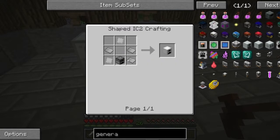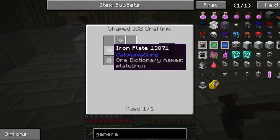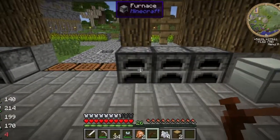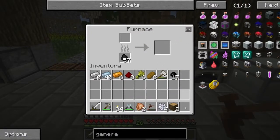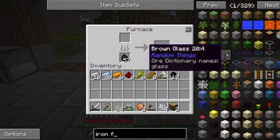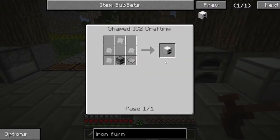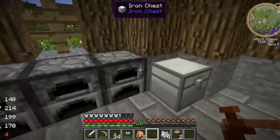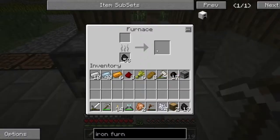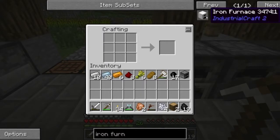Oh God, these are expensive. Industrial Craft used to be kind of a less expensive mod, now it's more expensive. It's going to take more mining if I'm not careful. But okay, let's go ahead and do an iron furnace to begin with, so we can push things on. Give me an iron furnace. Excellent. Oh, there's no little question mark thing. Okay, so we need one of those, one of these.